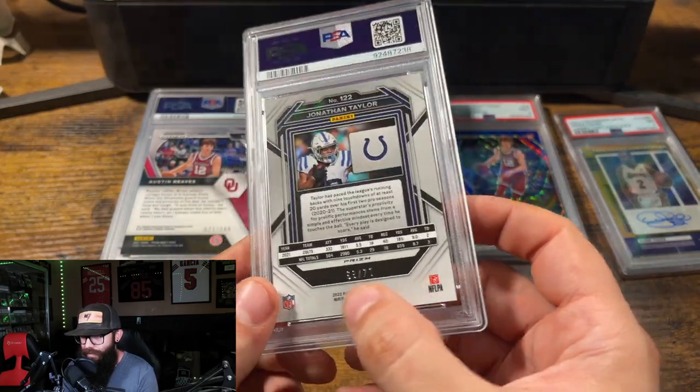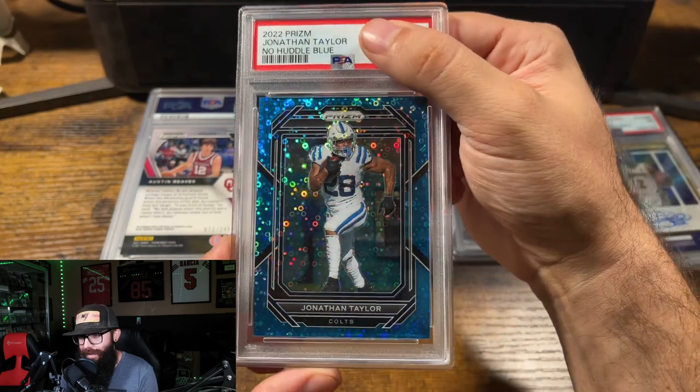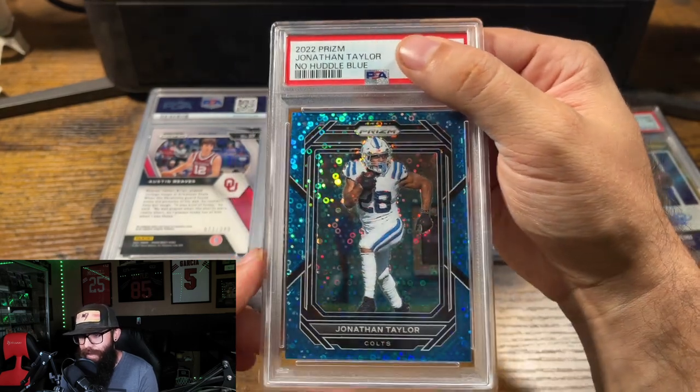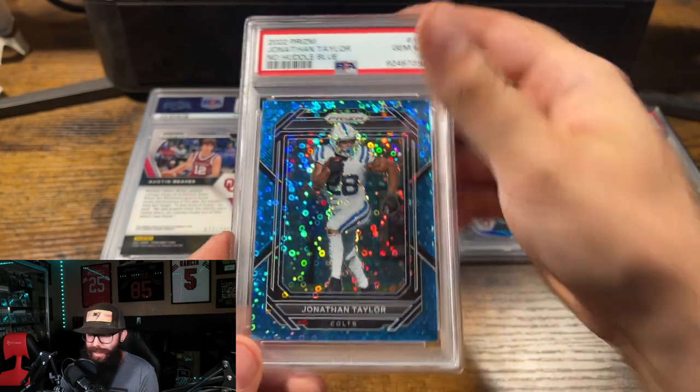We've got a Jonathan Taylor out of 79 — I believe this is the blue No Huddle. Yeah, color match. This is a great looking card. This one is not mine either, but I had this at a Gem Mint 10. Gem Mint 10.